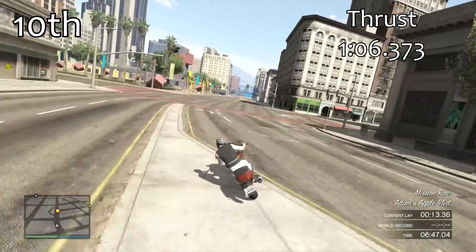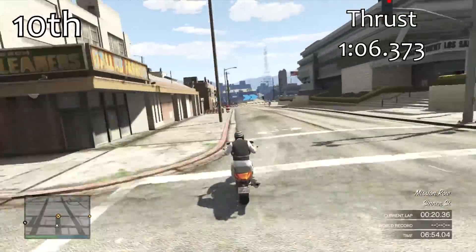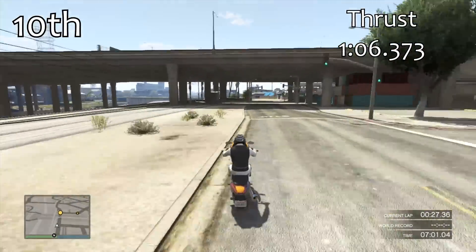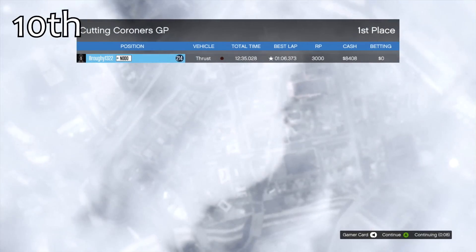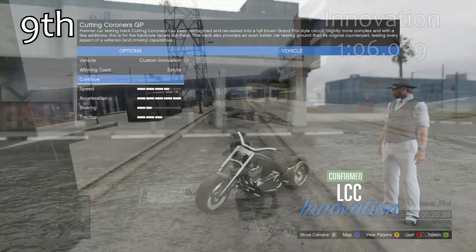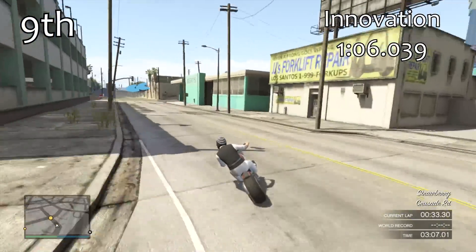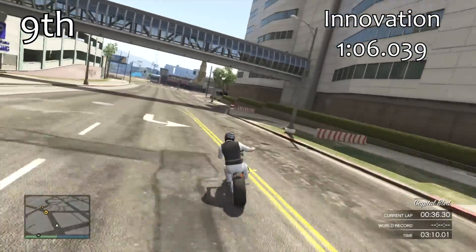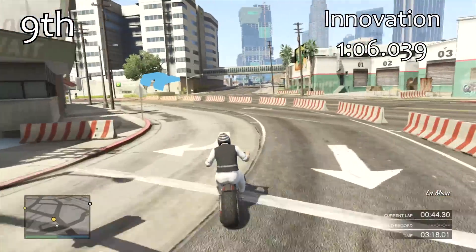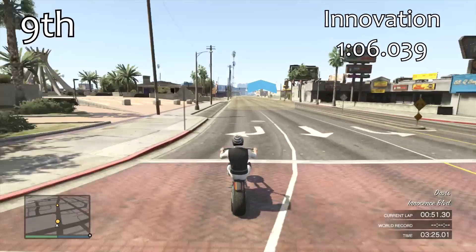Going back to the Sanchez — it can be used in off-road races and is about 3 seconds per lap quicker than the Bifta, so it's definitely the one to use in off-road races. Be aware that with all the bikes, you have to wheelie: if you don't wheelie, they won't be anywhere near as quick. Leaning forward gives a small boost but it's nowhere near as effective as wheelieing. You have to get that front wheel up. On tracks where you can't wheelie much, the Bifta or even the Blazer would be the better choice.